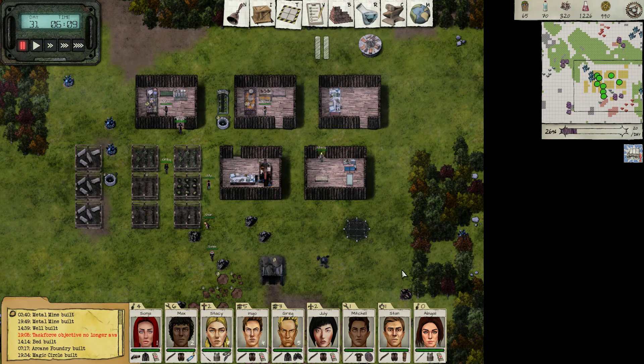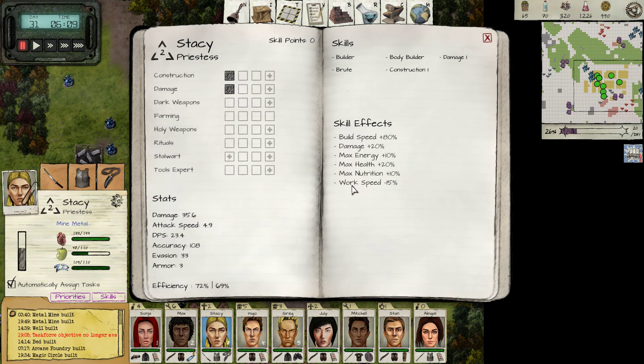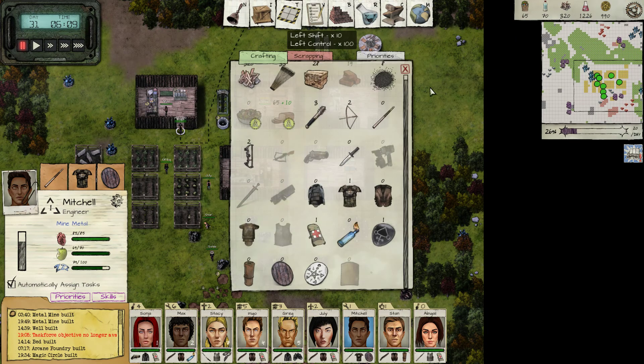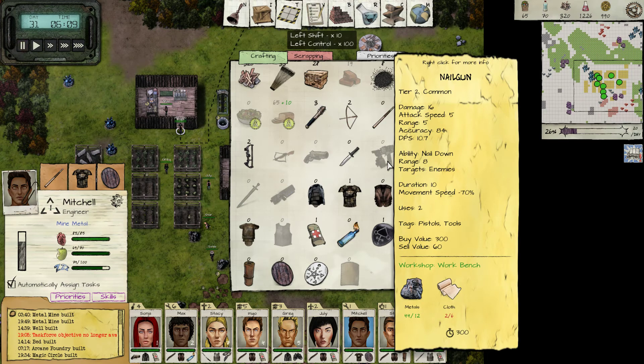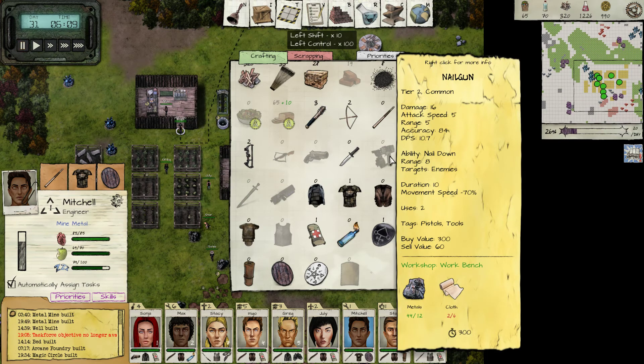What I noticed is we have some people such as Stacy here, who has Tools Expert, and especially the new survivor Mitchell — he's got more damage and better accuracy on tool weapons. He's also a Tools Expert. So we also have access to the Nail Gun, which is a tool weapon. It's a pistol and a tool, so if we unlock pistols and we have a tool weapon, we can really use this effectively, especially with Mitchell.